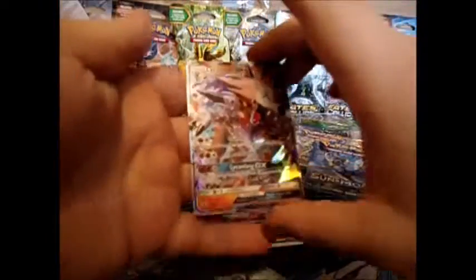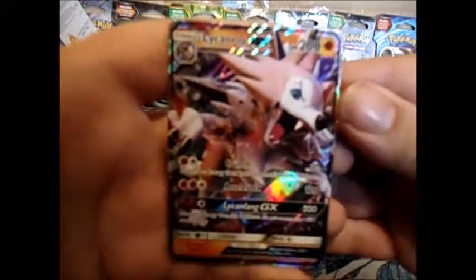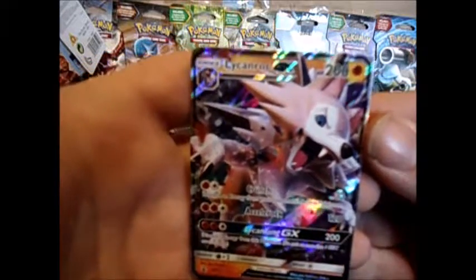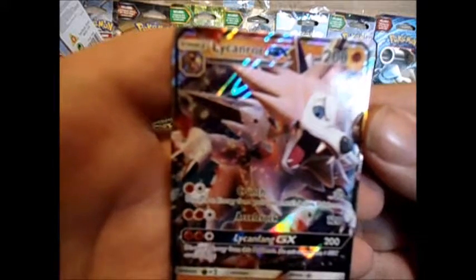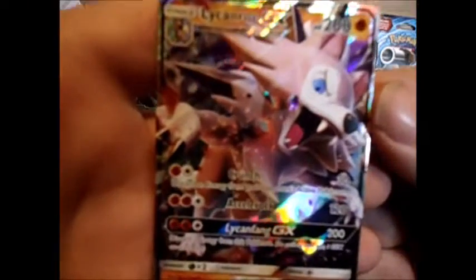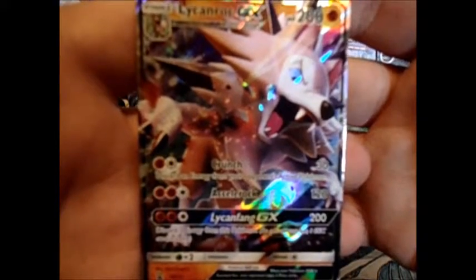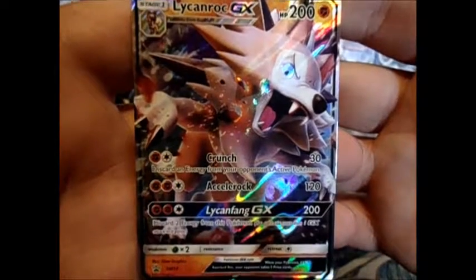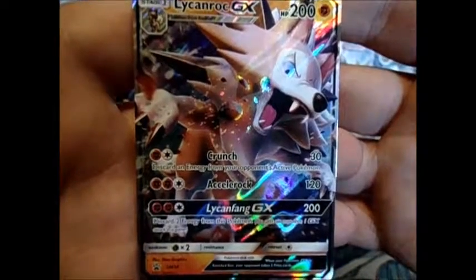We have the beautiful Likes and Rock GX promo card, number 14. A little focus — there we go. That looks beautiful, doesn't it? All right, set him off in the background here.